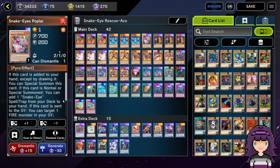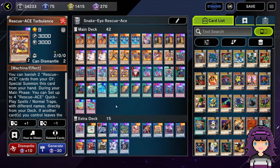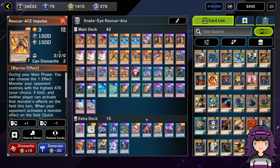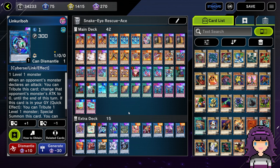We're normally sending Snake Eye Ash, adding our Poplar, Special Summoning Poplar off its own effect, and then adding the Original Sin. Then we can link off the Poplar for Linkaribo, putting Poplar in the Spell Trap Zone. From there we use Original Sin to send the Poplar that's in the Spell Trap Zone in order to Special Summon the Rescue Ace Hydrant from the deck. Now here's the cool thing too: if you opened with Diabelstar and sent literally any Rescue Ace card, then you can use Hydrant to add Turbulence and set up your whole Rescue Ace setup in addition to your Snake Eye plays.